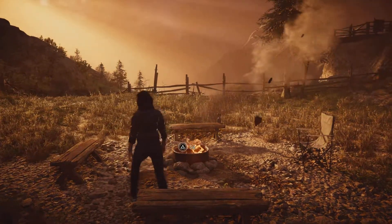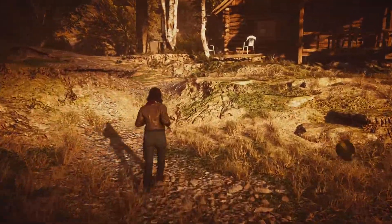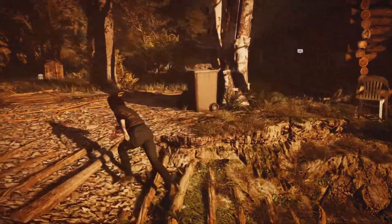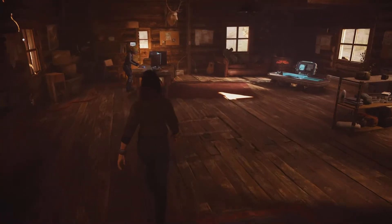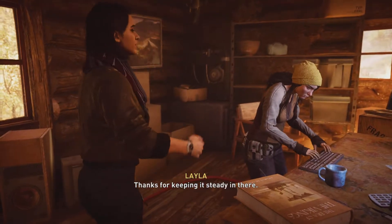What is going on, guys? Welcome back to my Assassin's Creed Valhalla walkthrough. This is part 57, and we are right where we left off. As you guys can see, we are playing as Lila. And we are about to travel to Norway, to the same location as Eivor and Sigurd were in the previous episode.